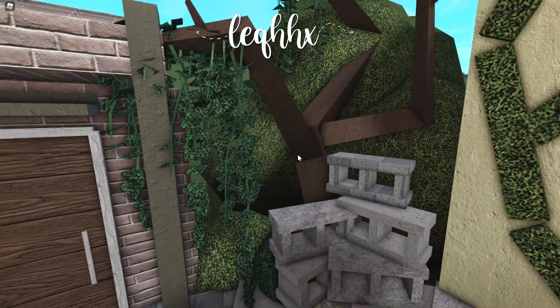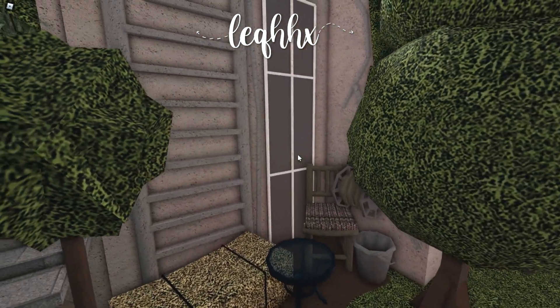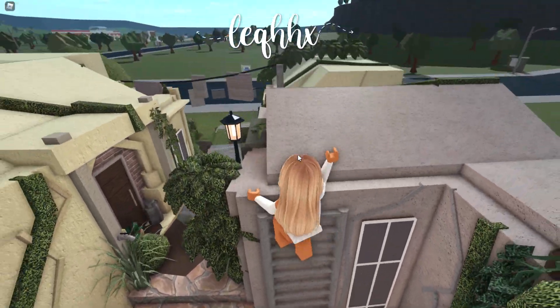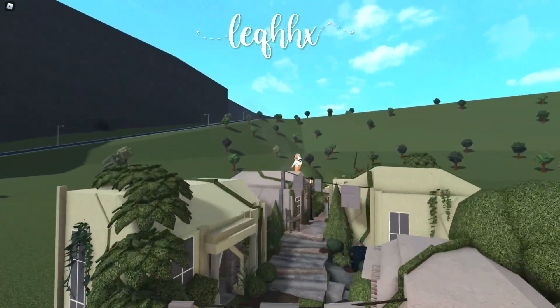Down here you have a little bit of decoration and another tiny house which you can't go inside either. Here you have a little place with a ladder that you can go on top of the roofs. This is just for decoration, but I feel it'd be nice so you can see the whole top of the town basically.